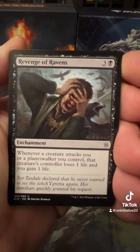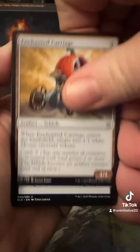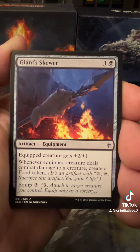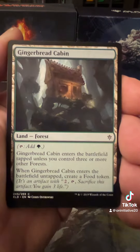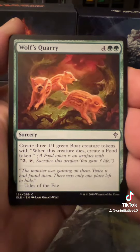We're starting off with the Revenge of the Ravens. Enchanted Carriage. Charm Sleep. Giant Skewer, excuse me. Merchant of the Veil — there's an adventure card. Junior Bread Cabin.